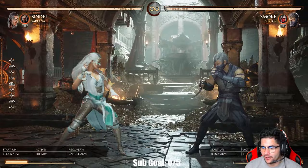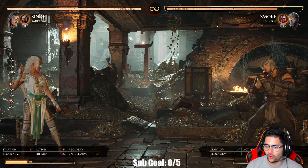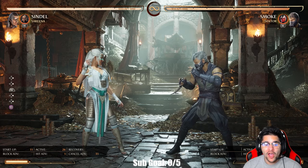Her forward four is also multiple hits — three mids. So once again this breaks armor. It's 17 startup frames and it's plus 22 on hit. Forward one, by contrast, is only plus one on hit, so when forward one connects, you're only one frame in advantage.